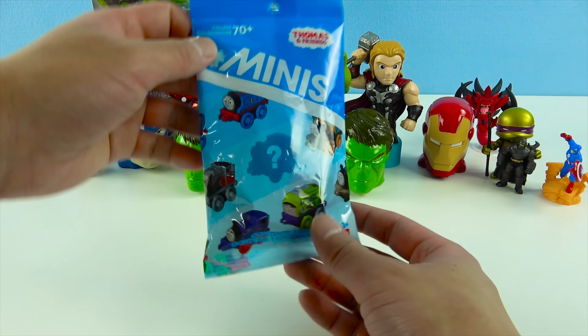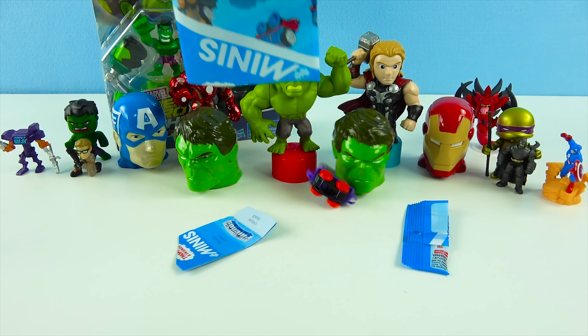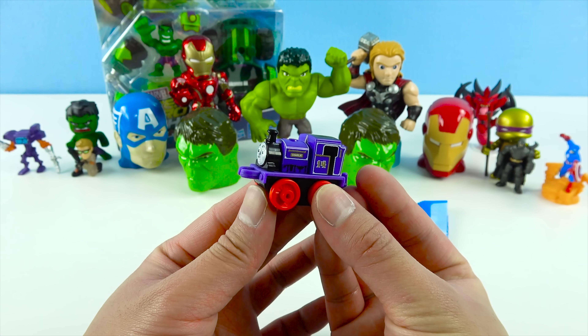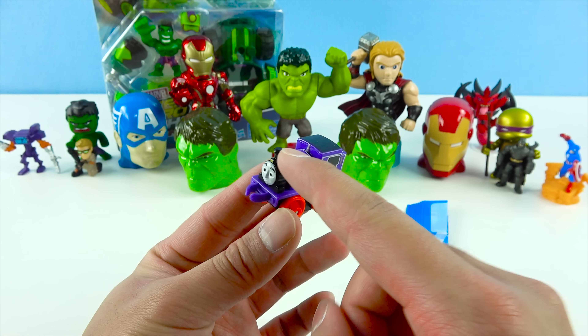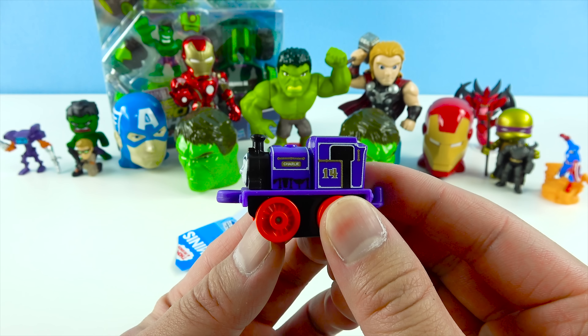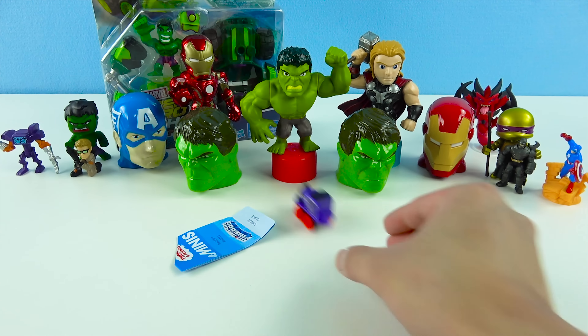And next, we have this Thomas and Friends mystery mini. Here we go. We got a Purple Train. He looks so cute. He's all purple, and he's number 14. He's got a black chimney and red wheels. His name is Charlie — he's Charlie the Purple Train. Let's go for a ride, Charlie!